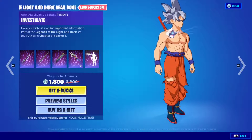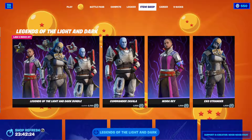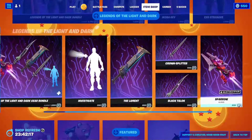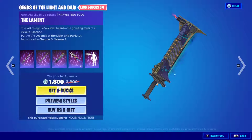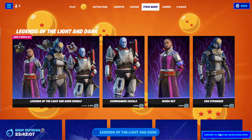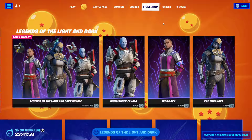We just saw the Investigate emote, so you can buy this bundle for 1800 V-Bucks. That's pretty much the entire bundle. Let me know what you guys think — which one is the best in your opinion? In my opinion, it's going to be the Exo Stranger for sure, and the chainsaw pickaxe — the Lament. I love it a lot. If you're going to buy any of these items and want to support the channel, make sure to use my support-a-creator code, which is noob-noob-fruit. Drop a like and subscribe if you want to see more content like this. Thank you guys so much for watching, and I'll see you in the next one.